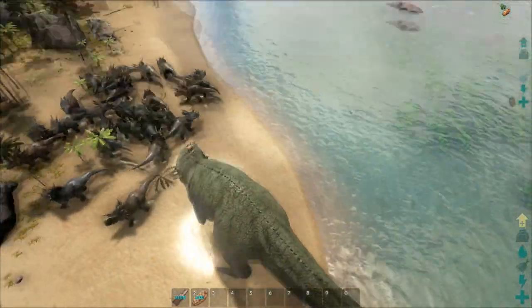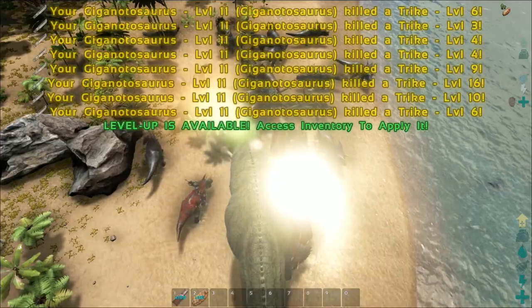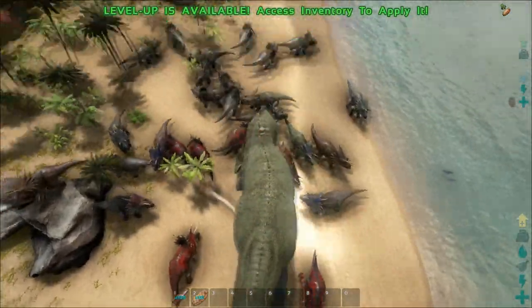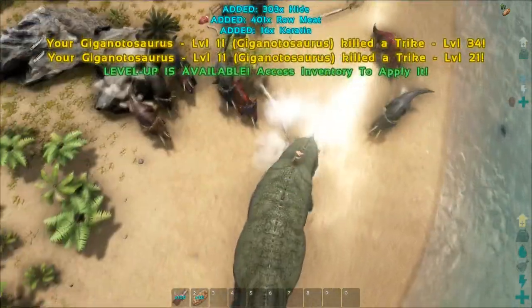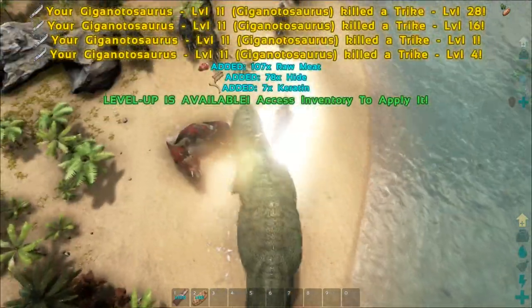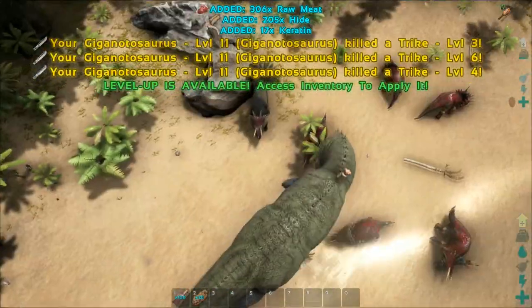I've gone in and spawned a whole load of trikes — I just want to show you how many it can kill in its attack radius. Just look at that, look how many of those died right there — one shots them all. I know they are trikes and you're probably thinking that it's not really a fair test, but I'll probably spawn in some rexes now.